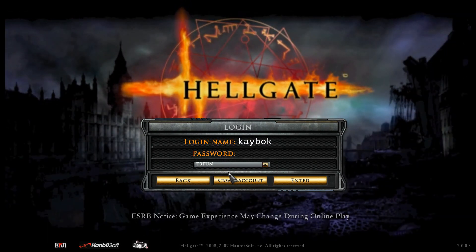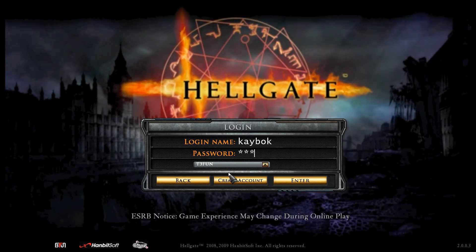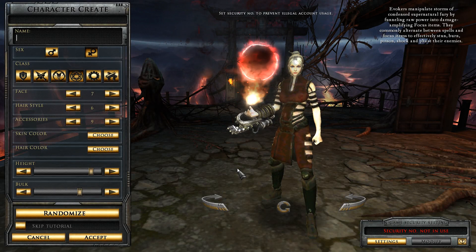What we're going to do is I'm going to log in here. I had to create a whole other account. I'm going to mask my password. And it'll go ahead and load here. Now, what will come up is the standard character creation screen.